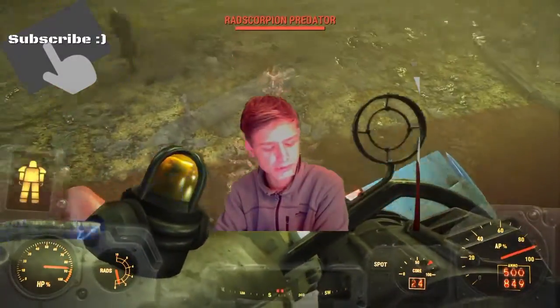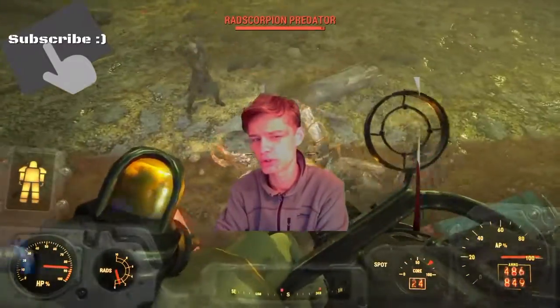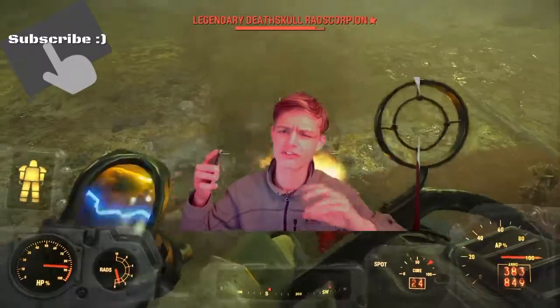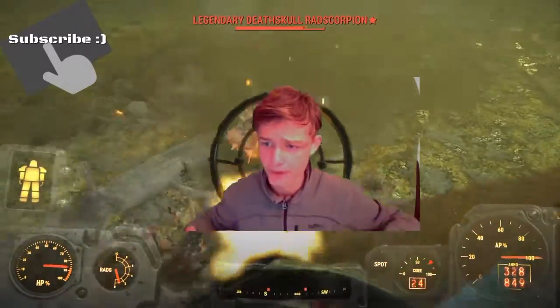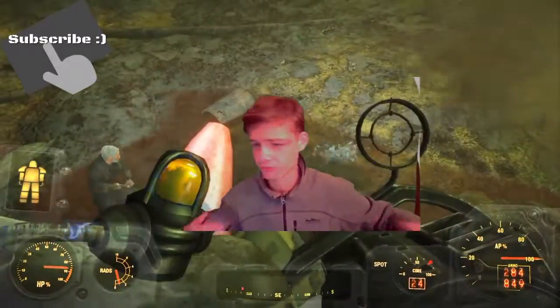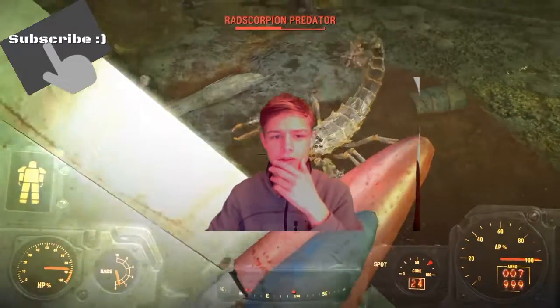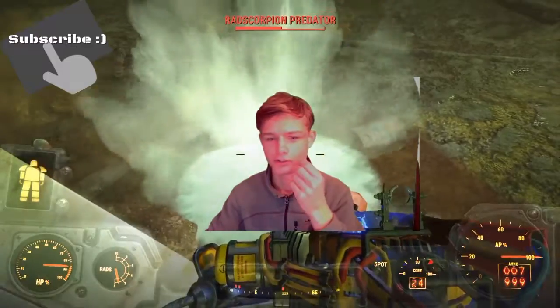Now vault experiments can be scrapped in Workshop mode. This means that the little bicycle and the eye examination thing — if you place them wrong, you can now scrap them and get some of your resources back, which is a great thing. Especially if you're like me and didn't build your vault first.